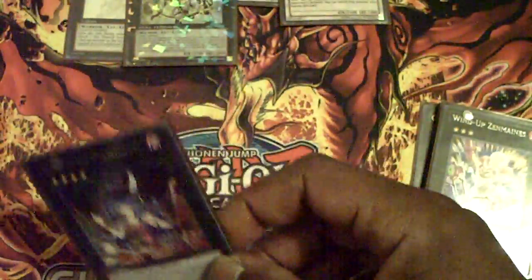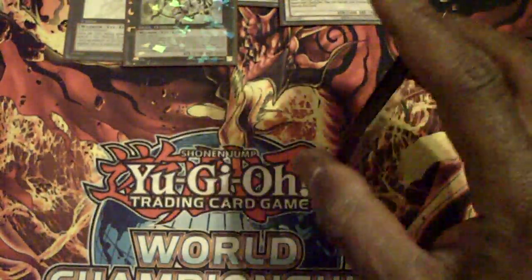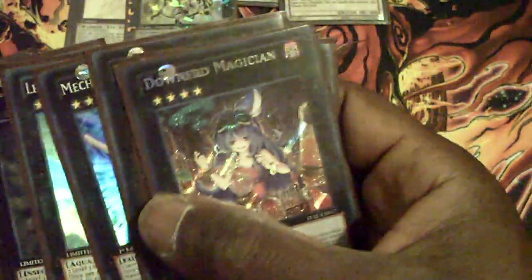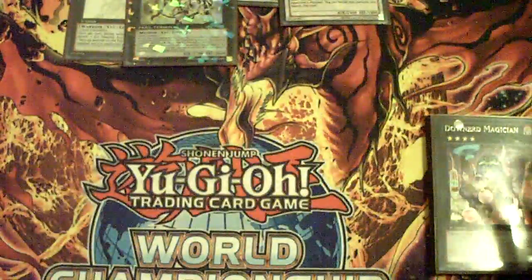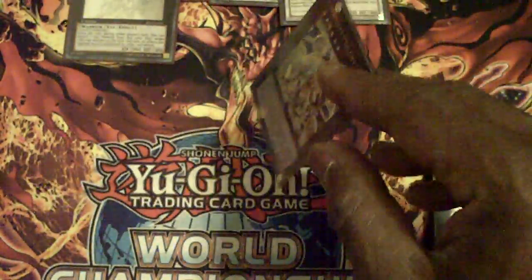Just a single Downer Magician — I'd like to run two. If I did run two, it would be over one of the Rank 3s, more than likely Leviathan Dragon, just because Acid Golem pretty much does what he needs to. But there have been times when I've needed Temtempo, so there's still some tweaking going on. Giga Brilliant may have to go in favor of Temtempo — Temtempo can just be too good at times: stripping a 101 of material, stripping an Exciton of material before I attack. Those kind of applications seem really good to me.